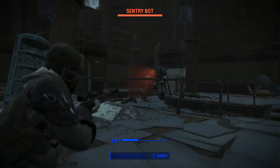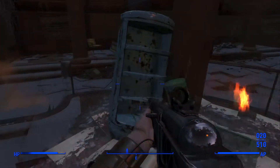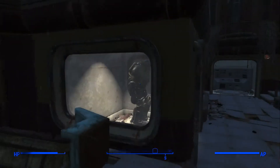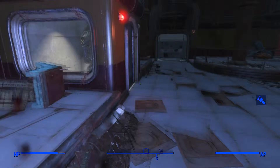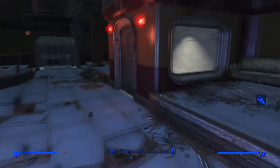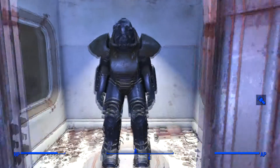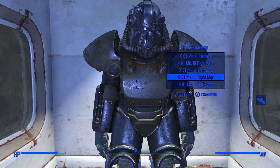Use the Fallout 4 style and shoot the sentry bot to take it down. After you kill the sentry bot, you can see the suit is in there. Go to each side and press each button — the left one and the right one. After you press the buttons, this door is gonna open. It may not look like the X01 armor from the outside, but it's actually in there.